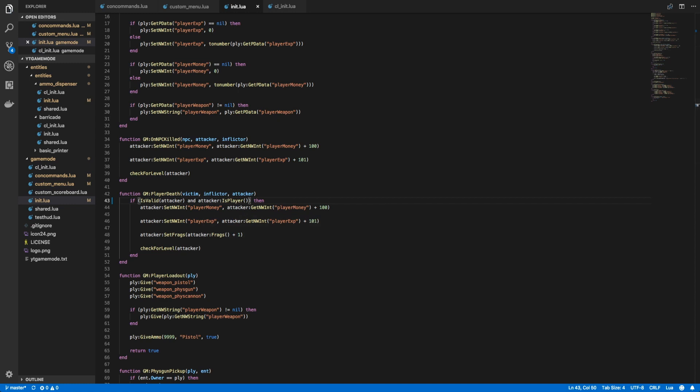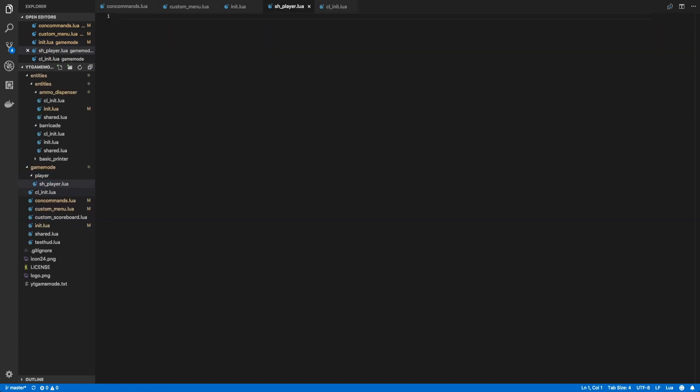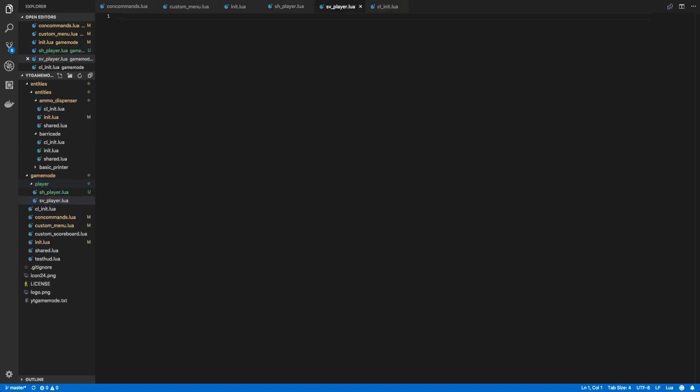That's all the changes we need to make to those files, so now we can get into the fun stuff: metatables. Let's start by making a brand new folder in our game mode folder called 'player'. Within that new player folder, let's add two files: sh_player.lua for shared code that works both server-side and client-side, and sv_player.lua for server-side only code. With those created, we need to include these files in their respective places.